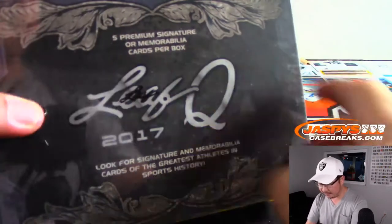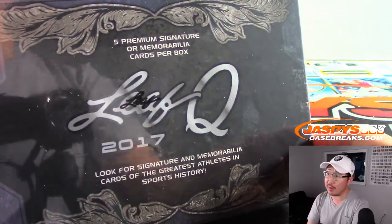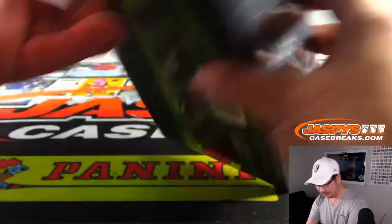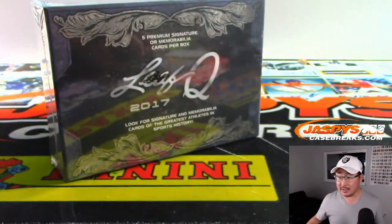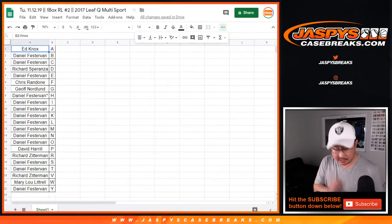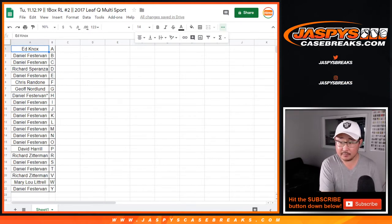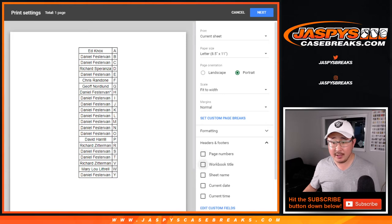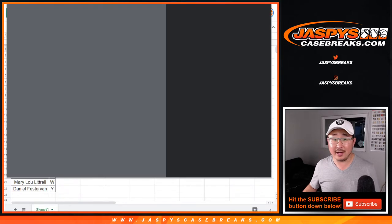So that's what we're looking for right here: five premium, signature, or memorabilia cards per box. Let's see what we got here. It doesn't look like any trades, so let's close up the trade window. TWC means trade window closed. Let's print, let's rip. Good luck, everybody.